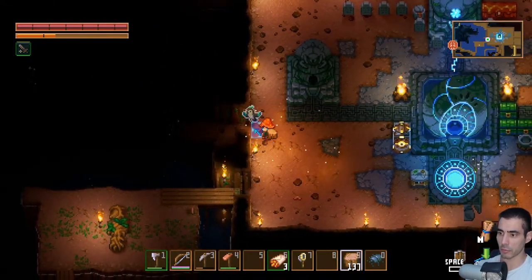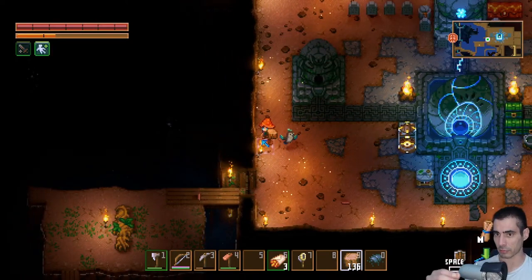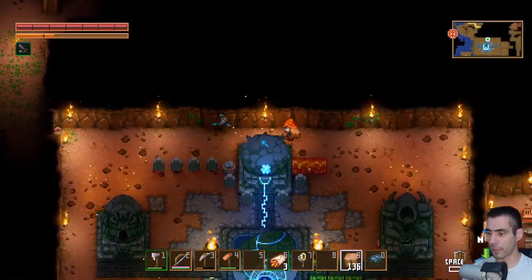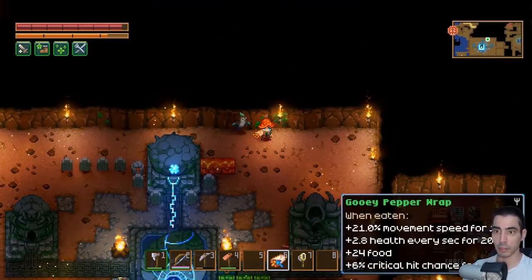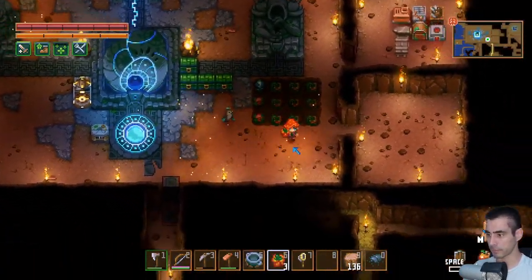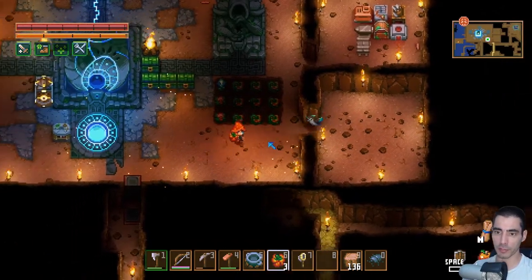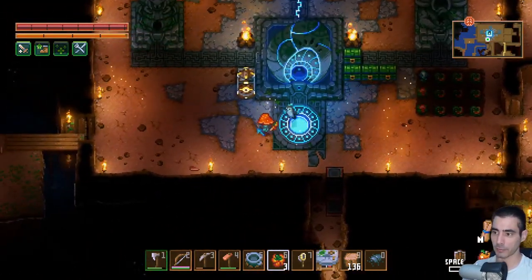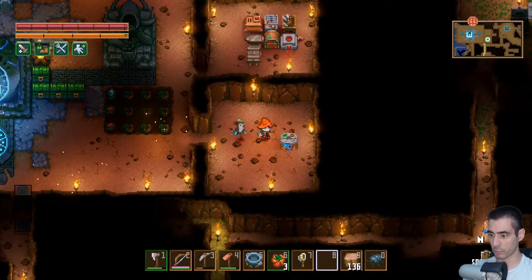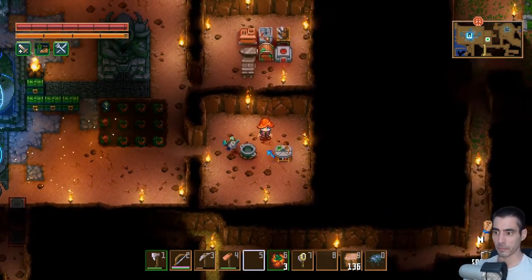Beautiful. I removed the lighting and then it dimmed down, most likely because I shut something. Now - I'm almost dead, no more food. Let's grab the food thing. There are two buildings that handle food: apparently this one and the cooking thing. Then I'm going to have a chest here.